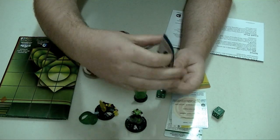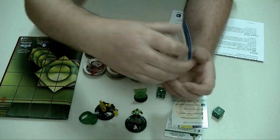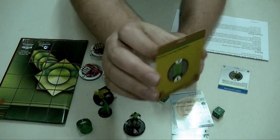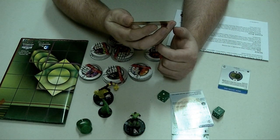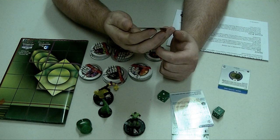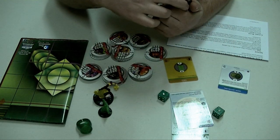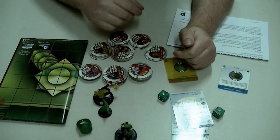It has a point value of eight. Next up is the Green Lantern Shield Construct — it's a pretty simple construct. It is an eight point construct, and this character can use Energy Shield/Deflection. So if you put it on Hal Jordan, it gives him 20 defense against ranged attacks. That's a pretty respectable value.